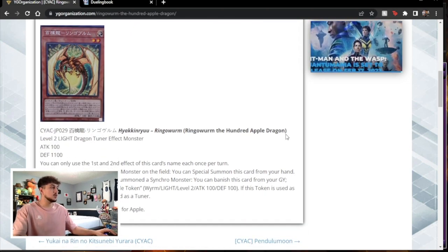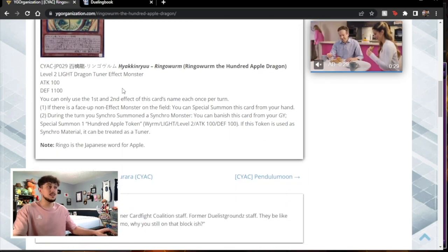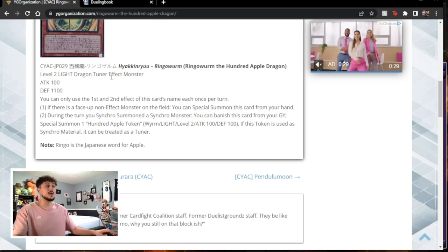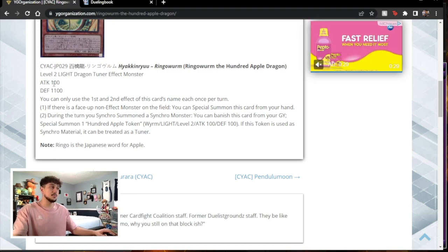So first thing, it's Ringo Worm the 100 Apple Dragon — a light dragon level 2 tuner, which is absolutely crazy. I could see this even being played in something like Spright since it's a level 2 tuner. 100 attack, 1100 defense — those stats don't really matter. Let's get into the effects, which is the most important part.